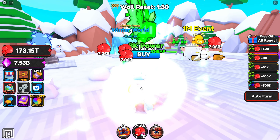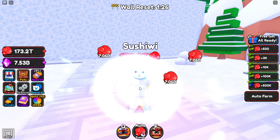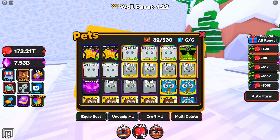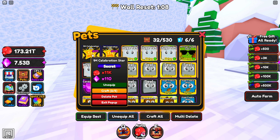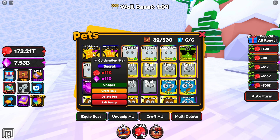I went ahead and hatched the 1 million event egg pretty much all morning, and I was actually lucky enough to hatch two of the brand new secrets from that egg - I got number 111 and number 112. I'm guessing I hatched both of these right after each other, and if we look in the chat right there, boom, we hatched them.